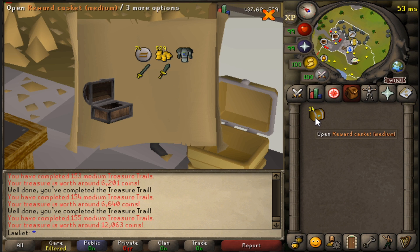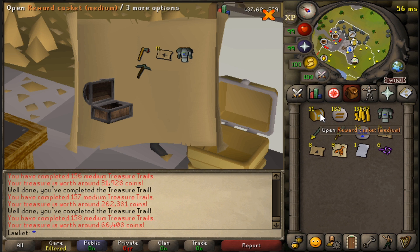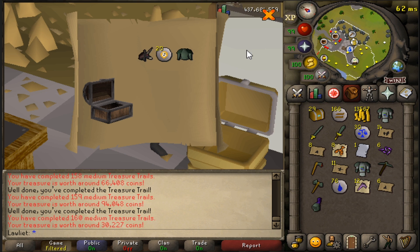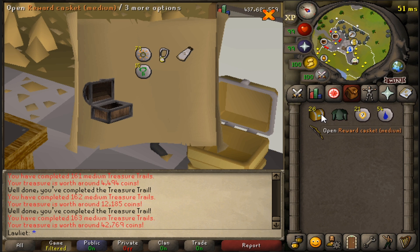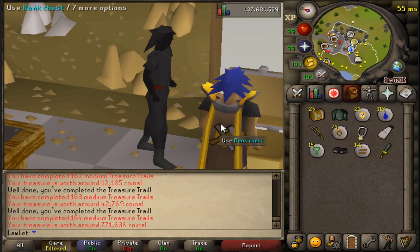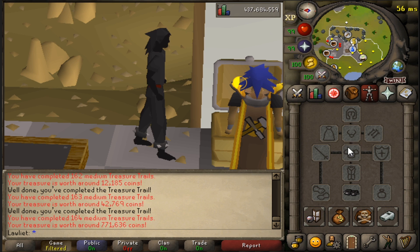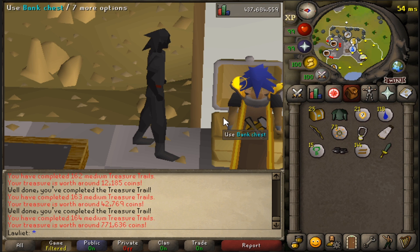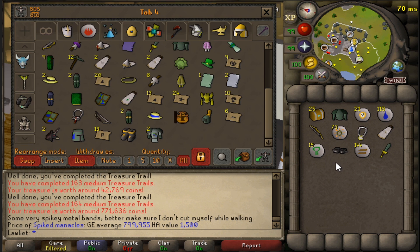35 to go. Oh there we go, that's a nice page. Bunch of adamant and a bunch of teleports. Some spiked manacles — I don't think I've ever gotten those before. I don't know if those are also on the boot drop table, but I'll take those. They're actually worth a decent amount compared to the boots we got — yeah, those are 800k. I'll definitely take that, thank you very much.